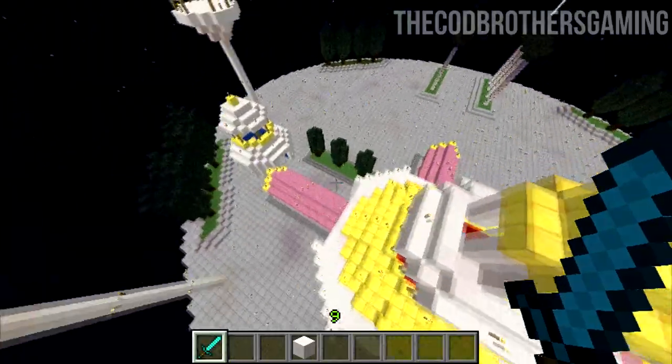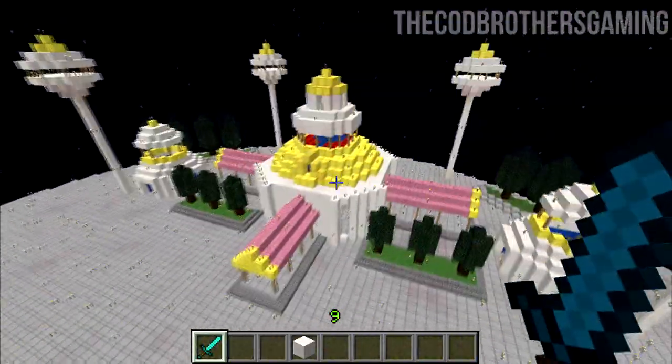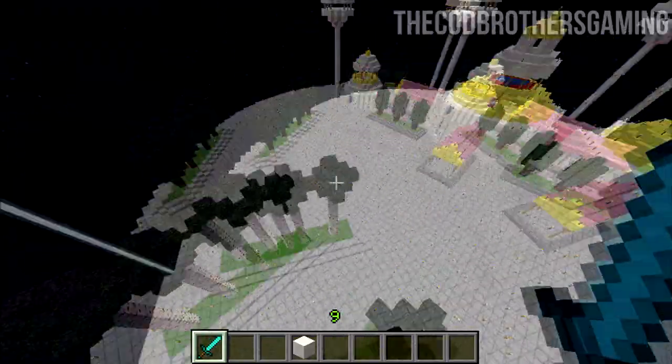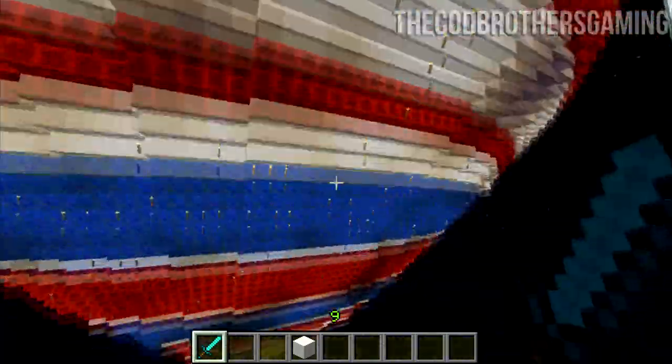I even went on Budokai Tenkaichi 3 and checked out some of the details and stuff, and this is pretty damn legit. We've got the tiles, we got the whole thing going on over there. We do have Korin's tower — that's one thing I wanted to point out.